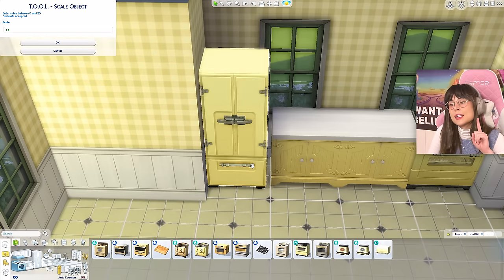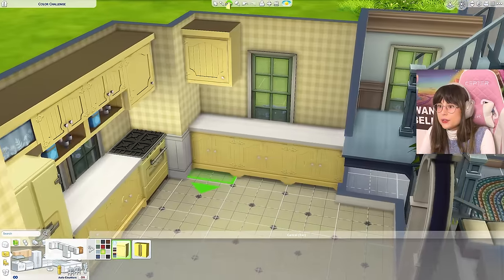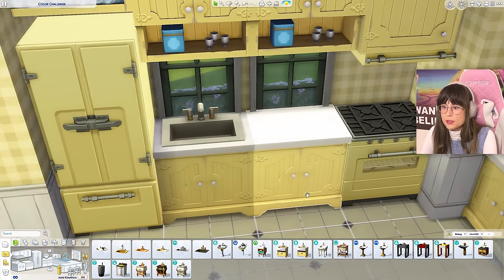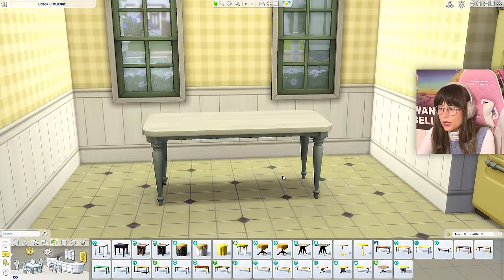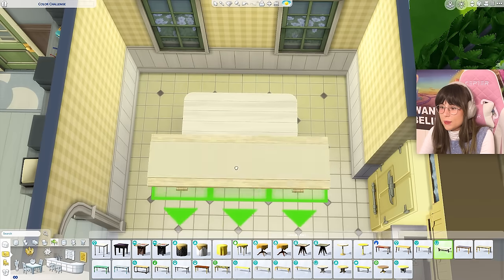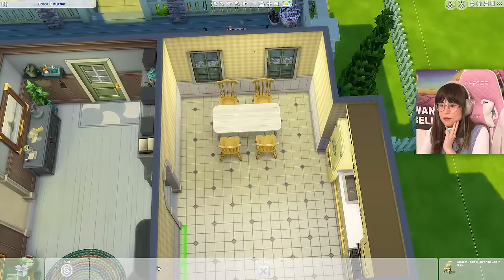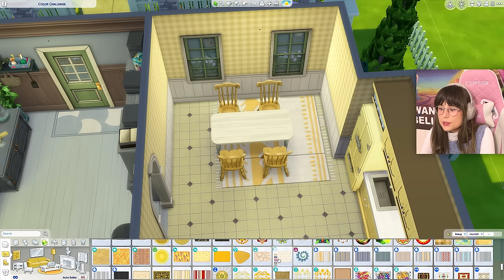I'm gonna use my Tool Mod — I'm going to select this fridge and scale it up just a tiny bit because the gap between the fridge and the counter is annoying. That's enough. Over here we can have a little moment like this, and a sink. Before I do anything else I need a little table moment. How is that yellow? Well, it's in the yellow category — can't do anything about that. Take it up with management, not with Nora!